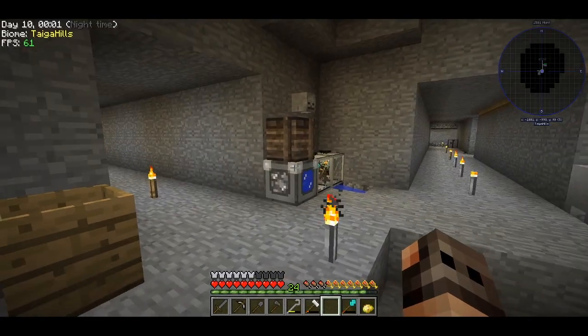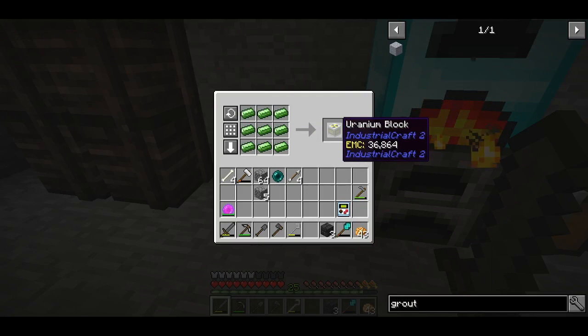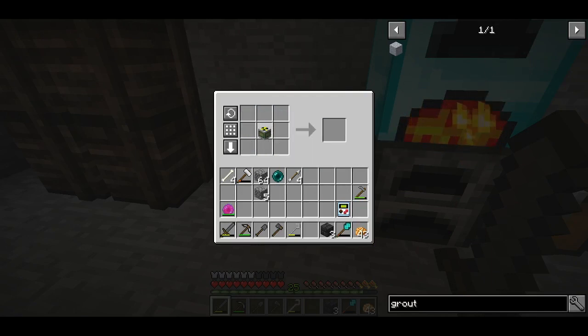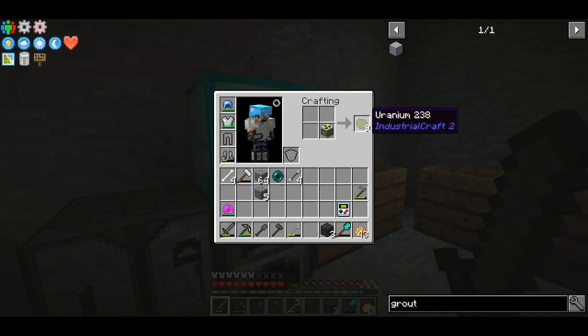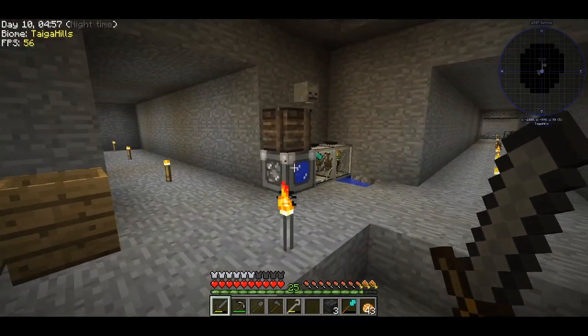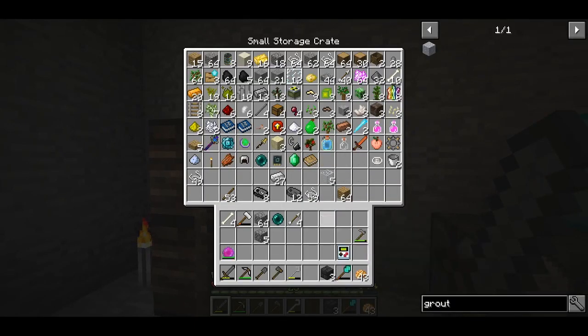We found about 12 yellorium in the previous episode and you cannot convert it back — it becomes uranium-238. If I unblock this I will die, so that just went to waste.